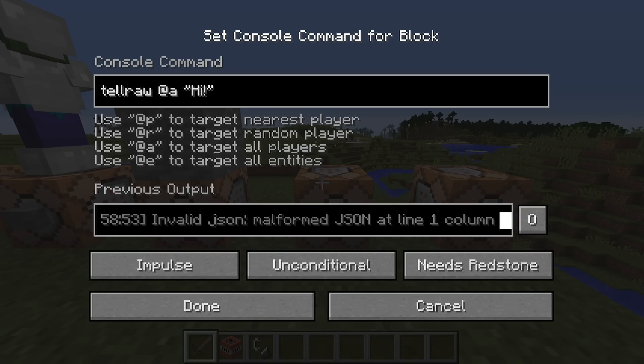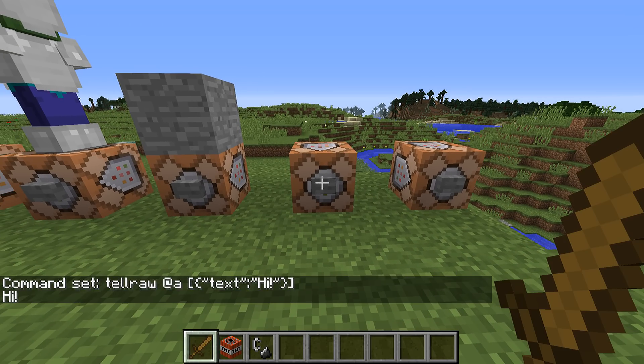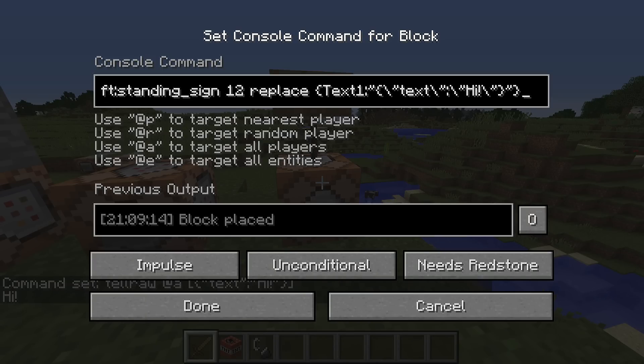Raw JSON text used in /tellraw, on signs, and in books has been updated to use strict JSON format. This means that you will have to quote every string including the key names. If you have been using the lazy syntax that worked before then you will have to redo your syntax.